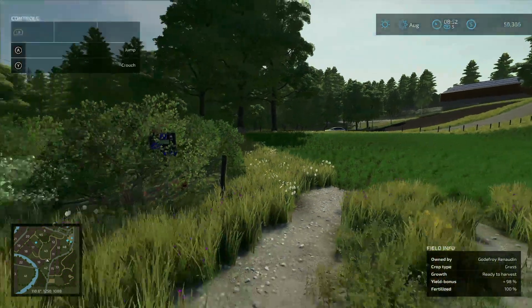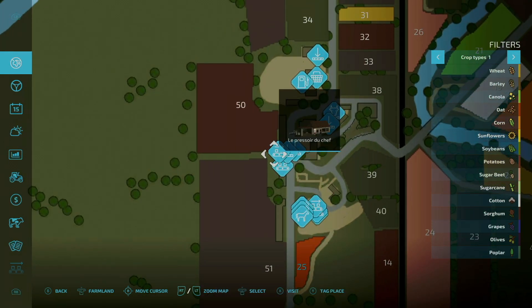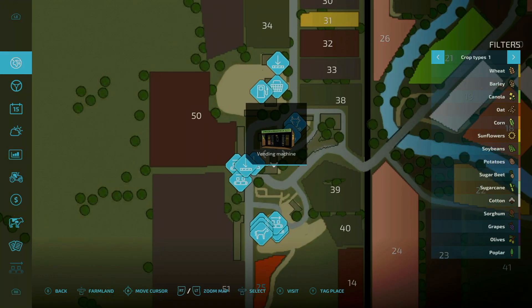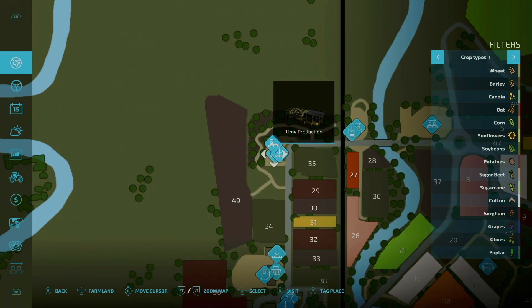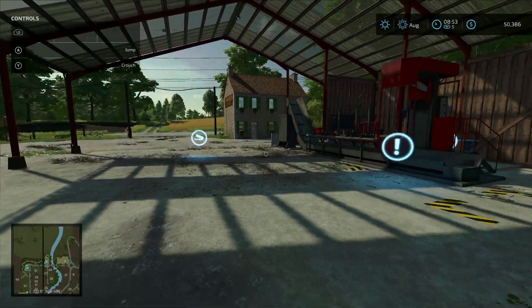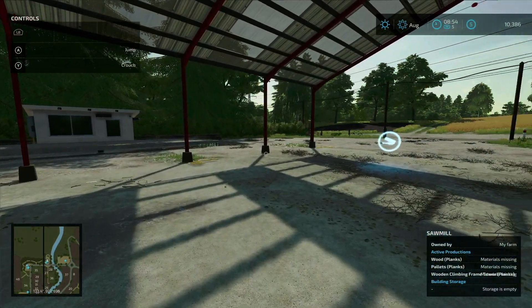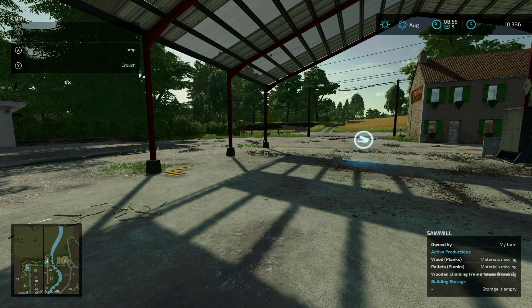Lastly, pallets manufactured in blocks of 10. There's a pallet production — I think it's maybe the sawmill. Yes, so before they were producing I believe one pallet at a time and now it's going to be in stacks of 10. That's pretty much it — that is the changelog for 1.0.0.1.